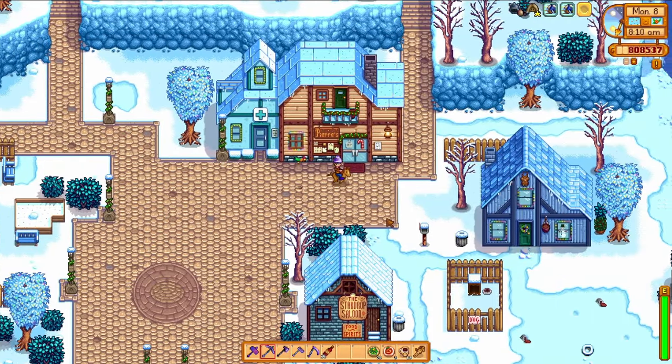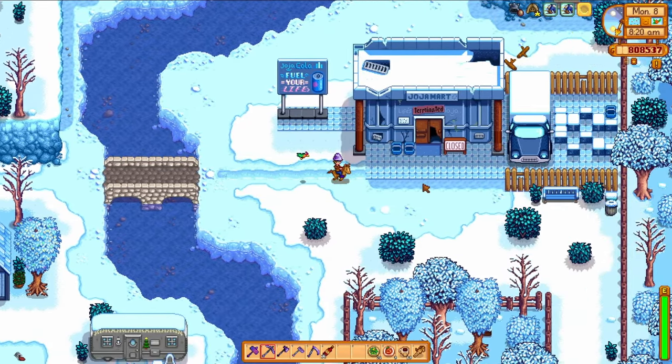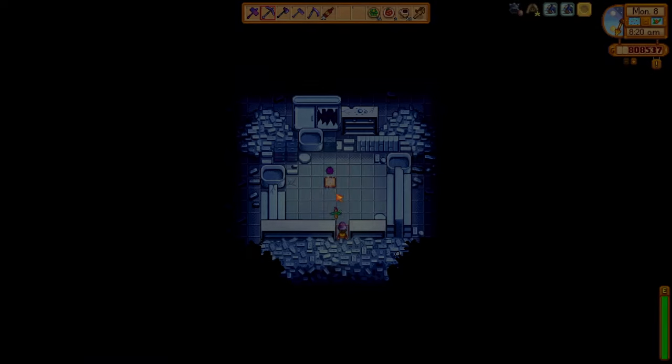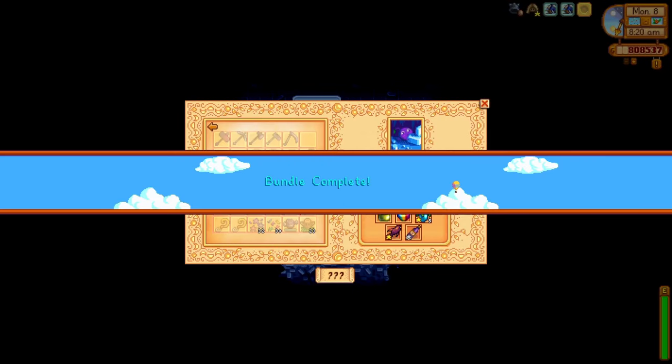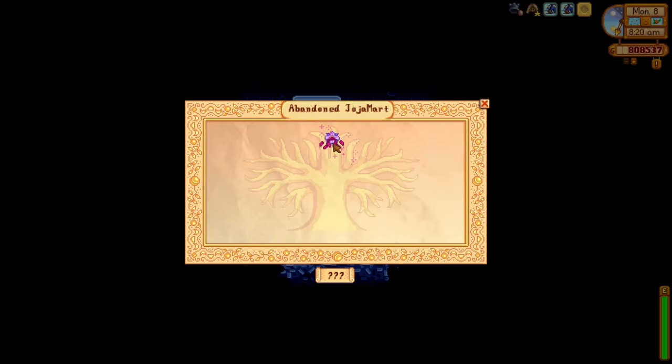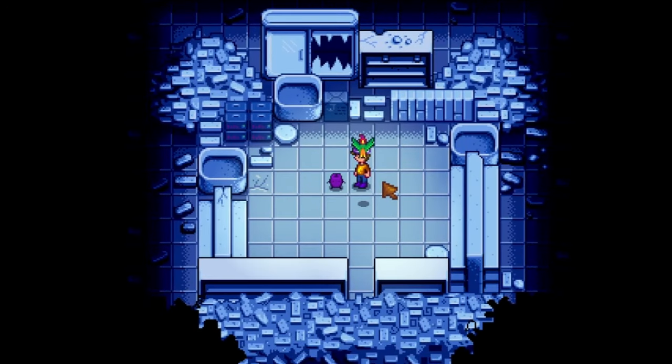After realizing I only needed 5 of the 6 items for the theater bundle, let's turn that in: 1 dinosaur mayonnaise, 1 prismatic shard, 1 gold quality void salmon, 1 silver quality wine, and 5 gold quality ancient fruit. This triggers an adorable cutscene with this little fella — all the others made it back except for him, and he can go home now. Goodbye, little fella.